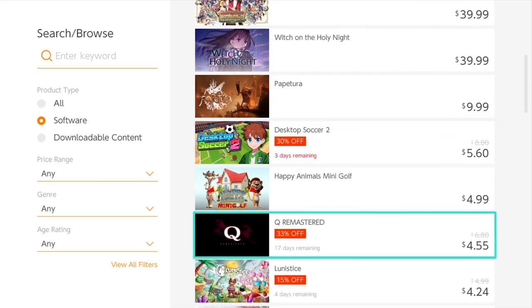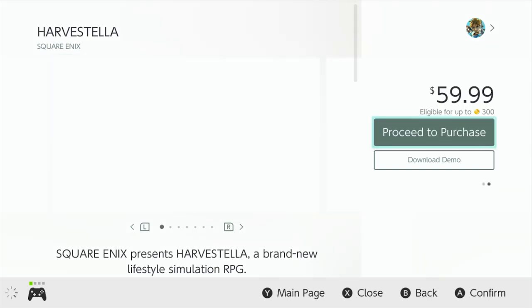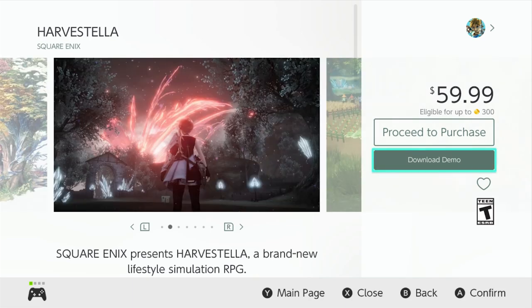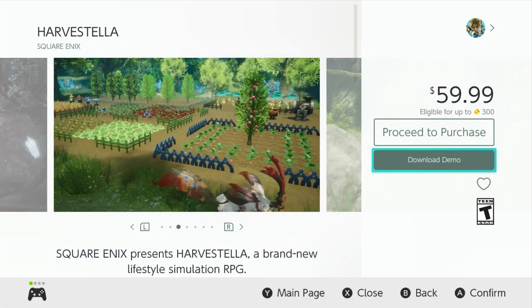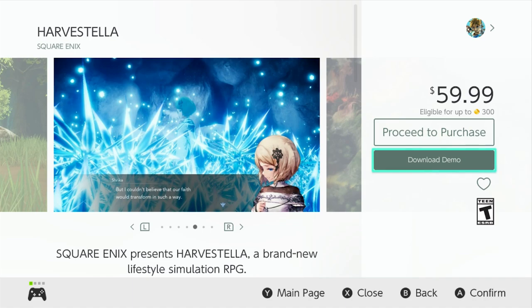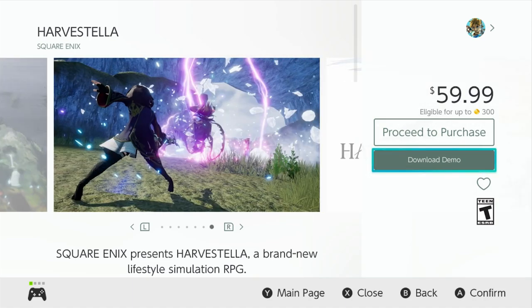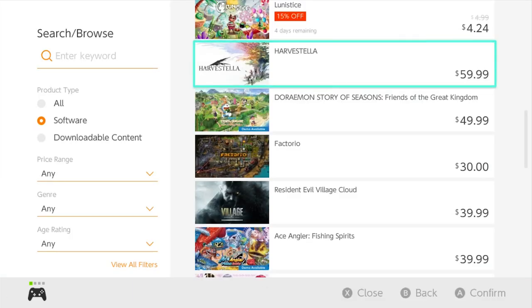All these games will have demos. Let's scroll down and find a game like Harvestella — say you're wondering if it's for you. It is a Switch exclusive. You can go right in here and when it opens up, instead of Proceed to Purchase, go down one spot to Download Demo and it'll download a demo for you to play. This is a great way to try games before you buy them, or if you're budget conscious, it gives you a way to get gameplay out of a bunch of different games.